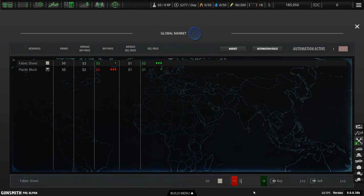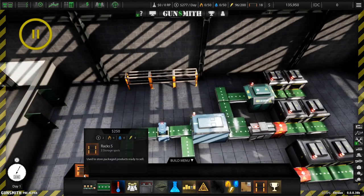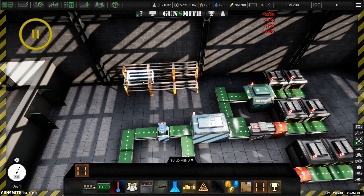This is where a lot of the money gets spent. We're gonna go ahead and buy - we're gonna get ten thousand of each. That gives us enough money to work with for a little bit. And then the next thing we're gonna do is get a nice little storage area set up.